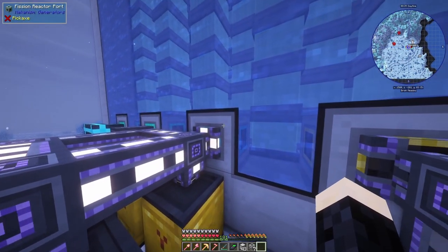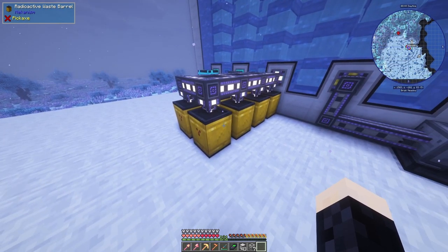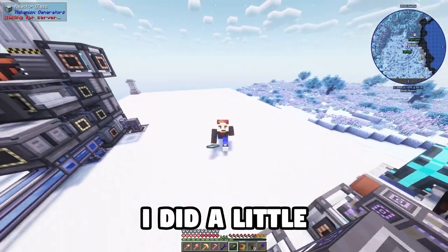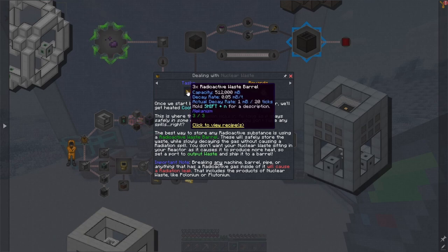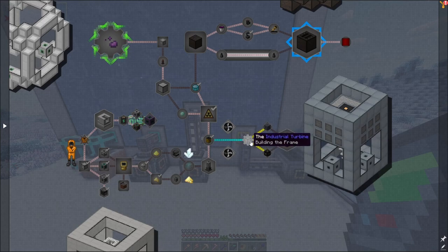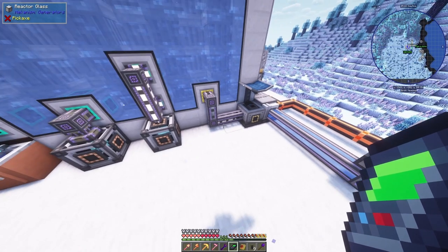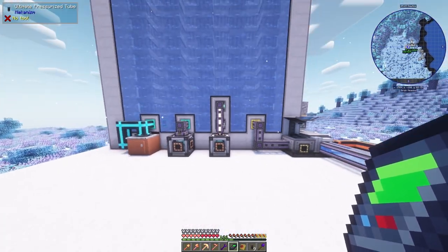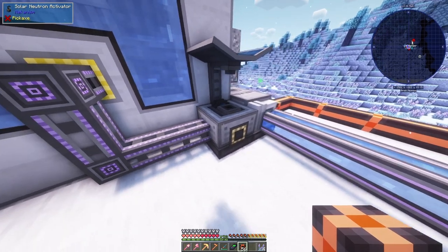Another thing you need to do is output the coolant because it'll heat up. I've actually been pointed out that I did something wrong: in the quest with the radioactive waste barrels it said heated coolant and nuclear waste, and I was thinking the heated coolant needs to go into the radioactive waste barrel — I was wrong. An industrial turbine is a massive multi-block structure used to convert heated coolant into power, so we're going to do that in the next episode. Make sure you have the port set to output waste.